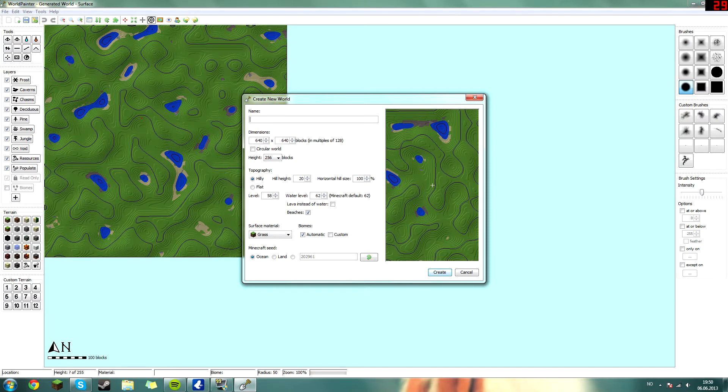First of all you need to name your world. I'm gonna name my world YouTube. Then you're gonna choose your dimensions. I like to have a grand or big space to work on, so I'm gonna choose 5,000 blocks. You could make this a square world — if you hit 5,000 both ways, it will be 5,000 times 5,000, which will be 25,000 blocks. But I like to build circular worlds, so that's what I'm gonna do.